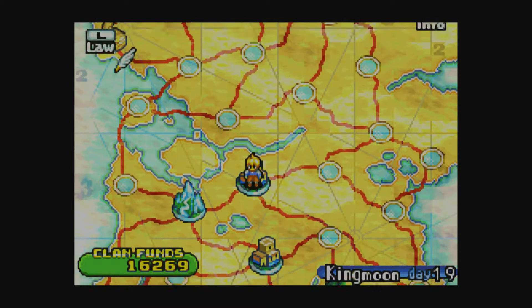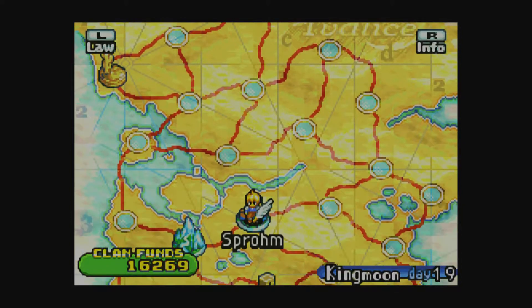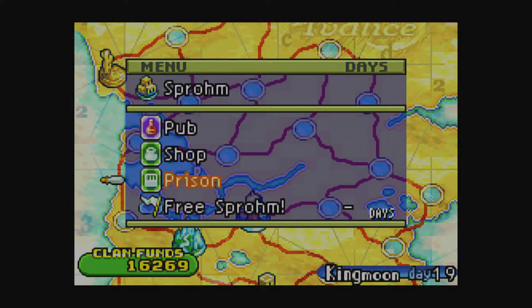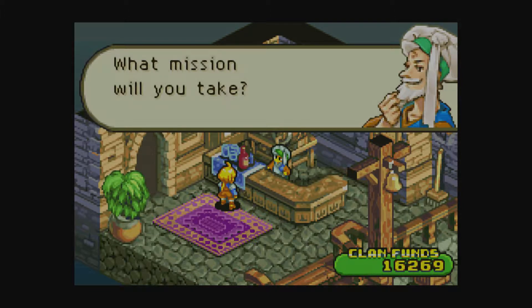Today, we've got a mission over here in the Illusion Sands, a mission over here in Sprome, and that should finish up our dispatch mission too. Before we get too far though, let's check the pub and see if there are any missions here.